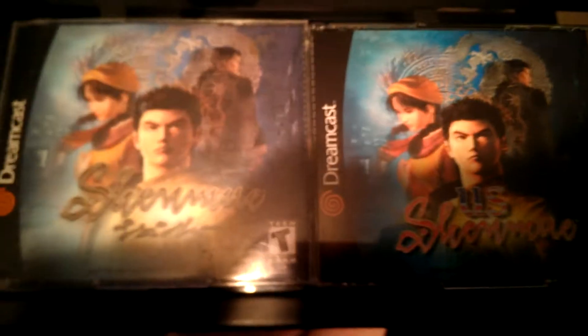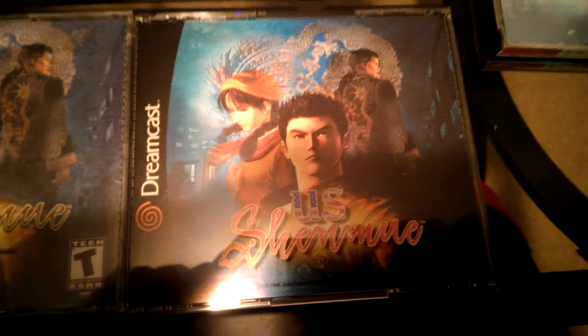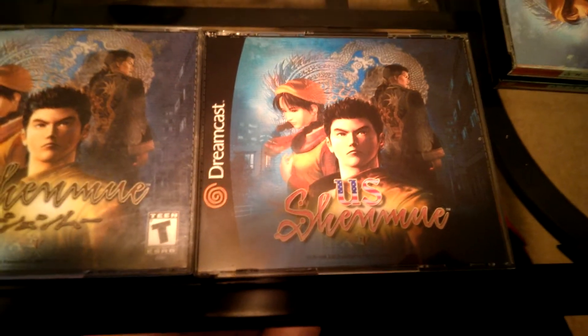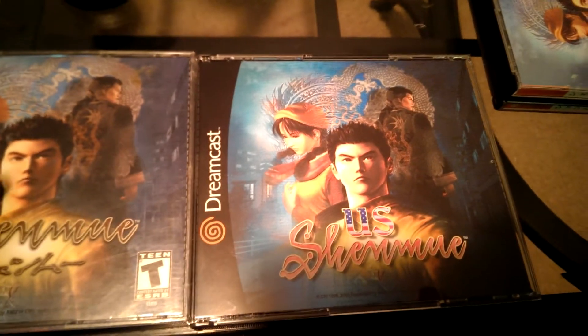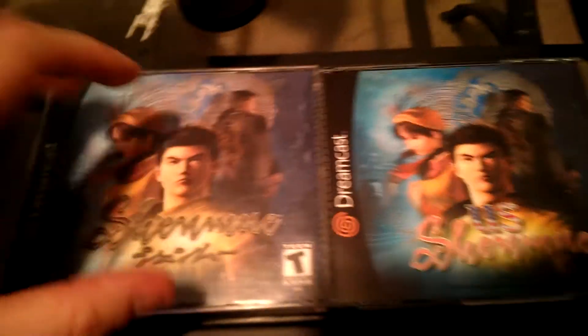Side-by-side comparison here between US Shenmue and the actual Shenmue. It looks like the US Shenmue has much better coloring. I don't think it's because this one's faded — I just literally think it's more bright and colorful. Which would make sense, because Japanese covers are usually very bright and colorful, very artistically pleasing. Whereas in this era, box art in the United States could be kind of bland, though Shenmue does look very nice.